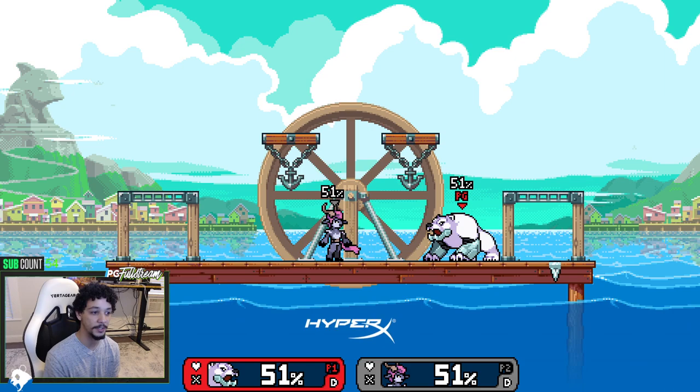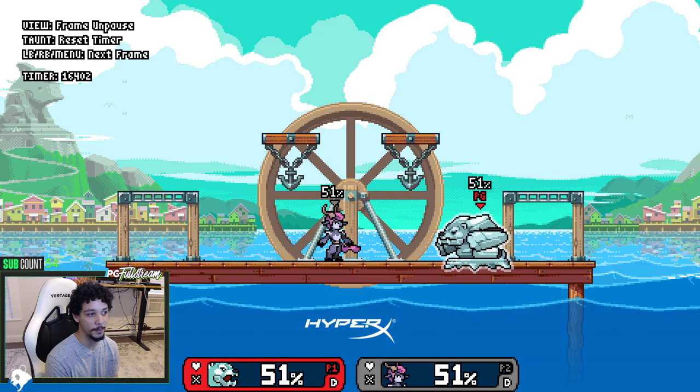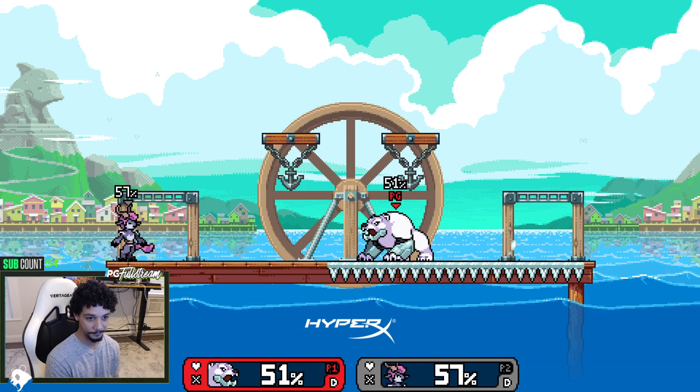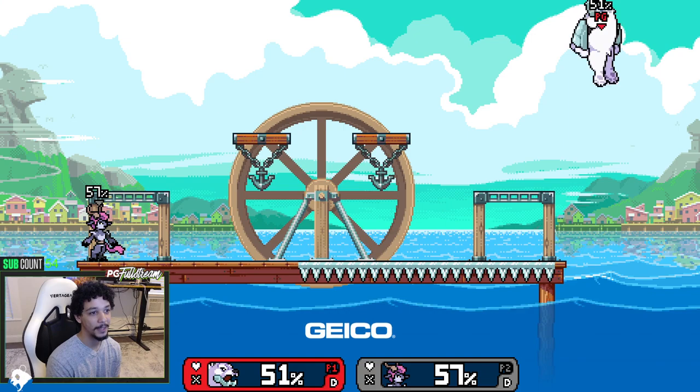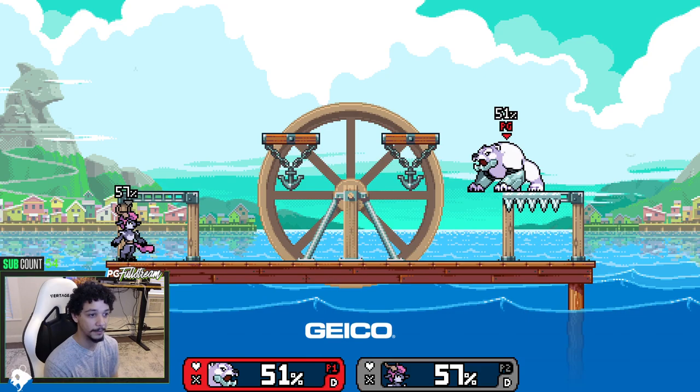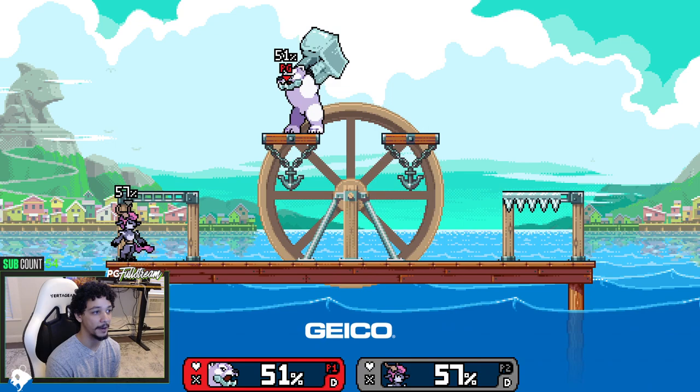If you use your strong attack, you have armor once you release — once you're past the charging frames into the startup frames, you'll have super armor. For your up B, you also have super armor as you rise up, and at the peak of your up B you lose the armor. So it's great for super armoring through moves, and some people even up B like this then air dodge out. But that's a more advanced technique. One other thing about neutral B is that it stalls him in the air, so you can use that as a recovery mix-up as well.